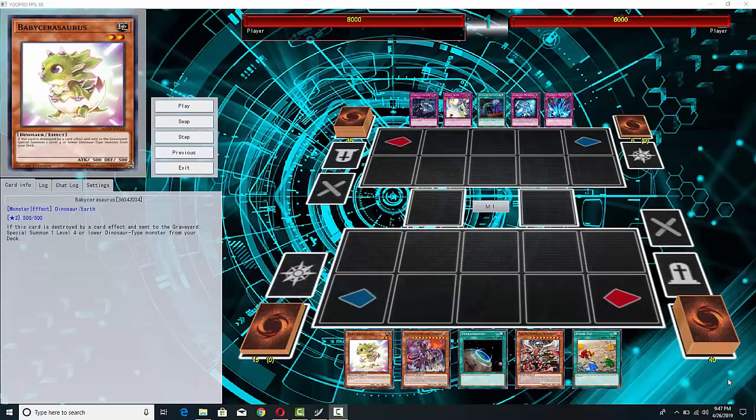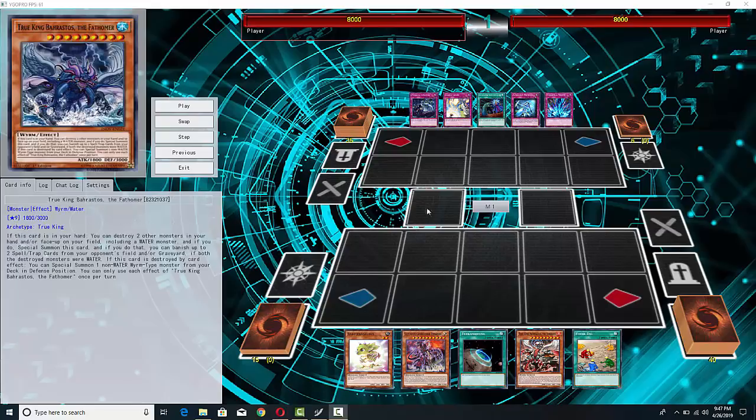True Kings have always synergized well with Dinosaurs because of Baby Sarasaurus. You pop it, and then you can search — you can pop Baby Sarasaurus to summon your True Kings. Also really good for Diagram, because that searches the True King monsters. And now with the World Chalice Miko, it's not only easy to drop, but then it searches even more support fodder for your level 9s.